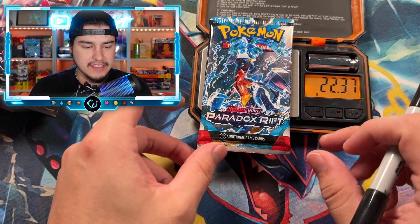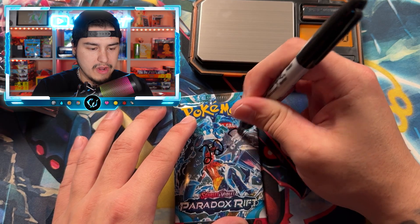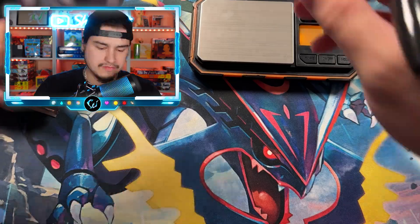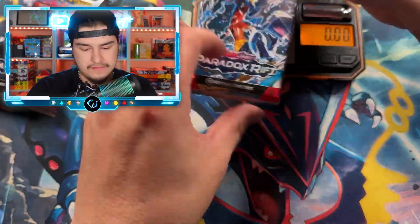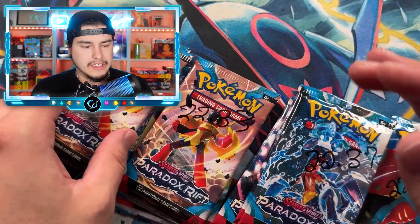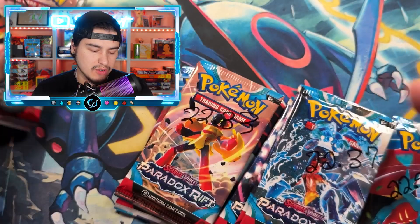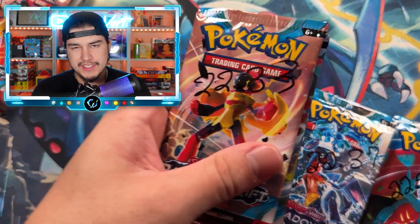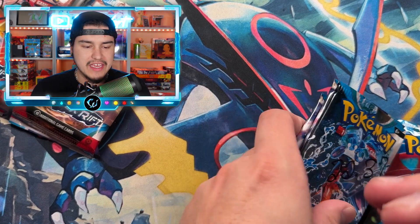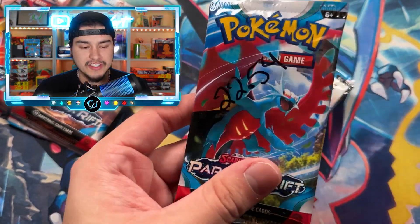I'm gonna write the pack weights on the packs and then we'll order them from lightest to heaviest, and we're gonna open all the packs and see if this set is weighable. I've made four different piles of weights. We have our super light pile — 0.29, 0.30, 0.30 — and then what will probably still be a light pile at 0.33 and 0.34.